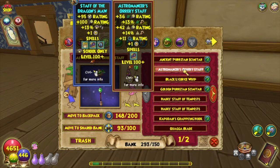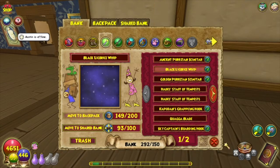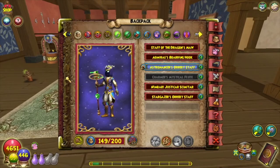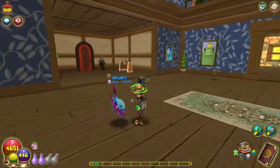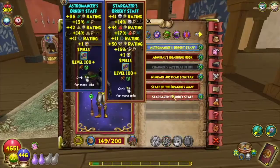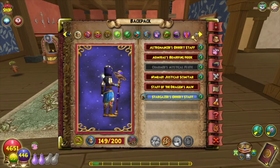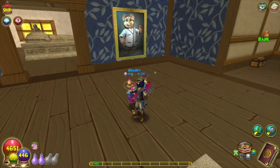This is the second Orrery Staff that I got — the Astromancer's Orrery Staff — and it is the life/myth staff. It also looks really cool. It's a little short but looks really sick. Honestly it's not that different from the other one other than the fact that it doesn't change colors, so I prefer the Stargazer's one just because it does change colors.